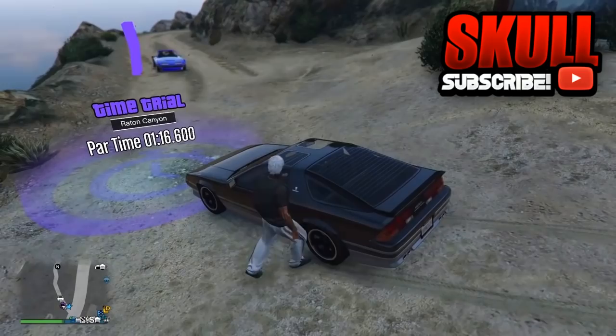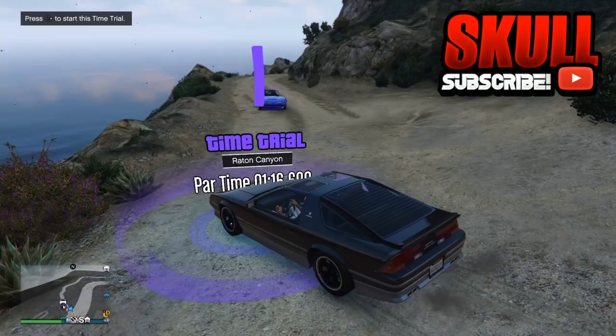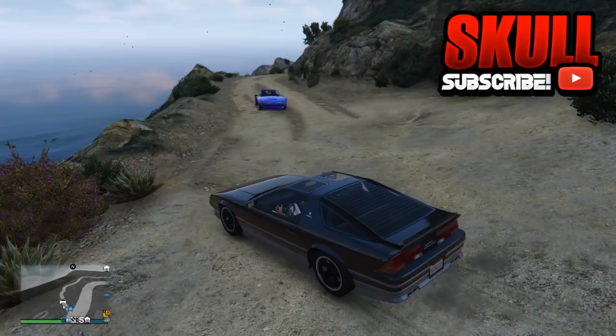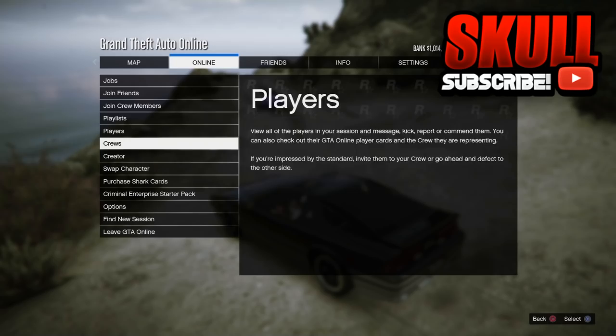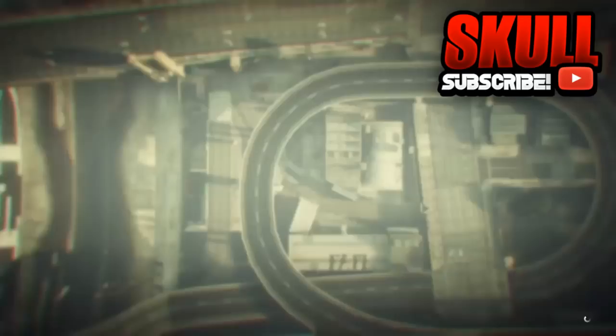Once you've done all that, steal any car from the street — it does not matter, just make sure it's not your own car. Once you have done that, start the time trial. Then press pause and go to creator mode. Once you've picked creator mode, exit to Grand Theft Auto 5 — not online.